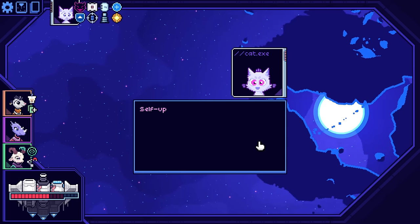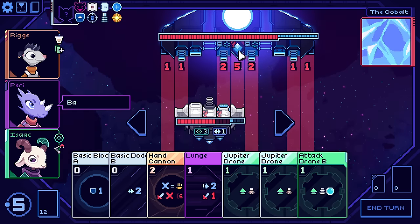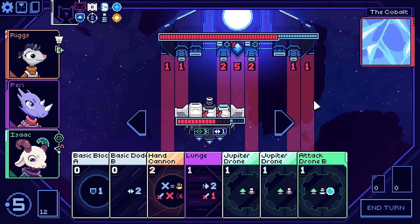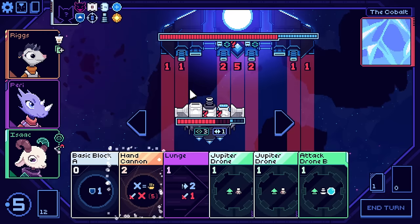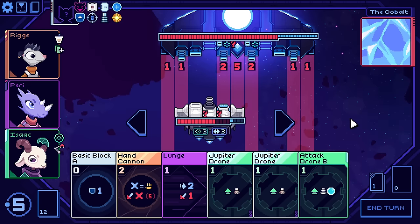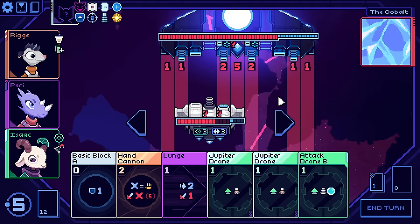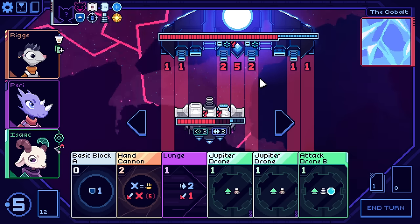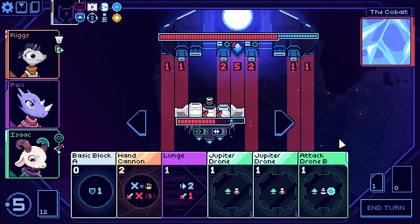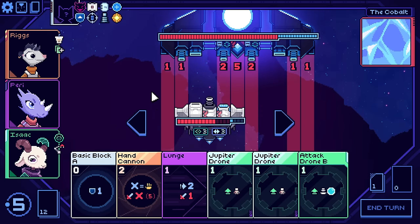I've got a lot of cards that are unupgraded, that doesn't mean I have to upgrade them. Options B is a really good upgrade actually. Same plan as last time I guess - self-upload initiated, good luck out there. We have basic dodge. I don't have any card draw otherwise - I could set up double Jupiter drone into a silly blast, which would be fun.